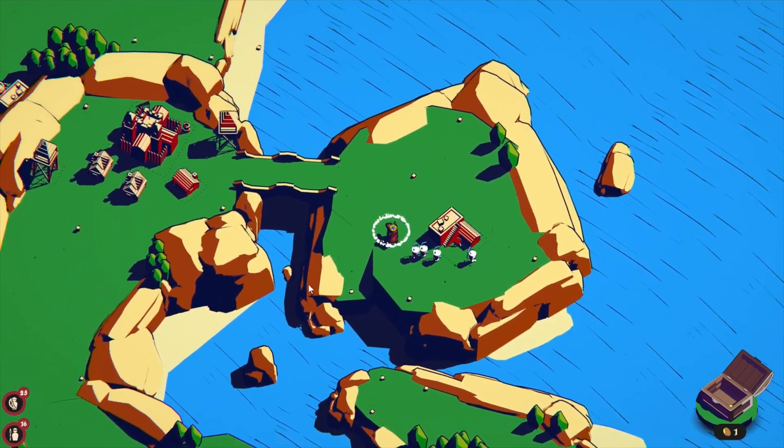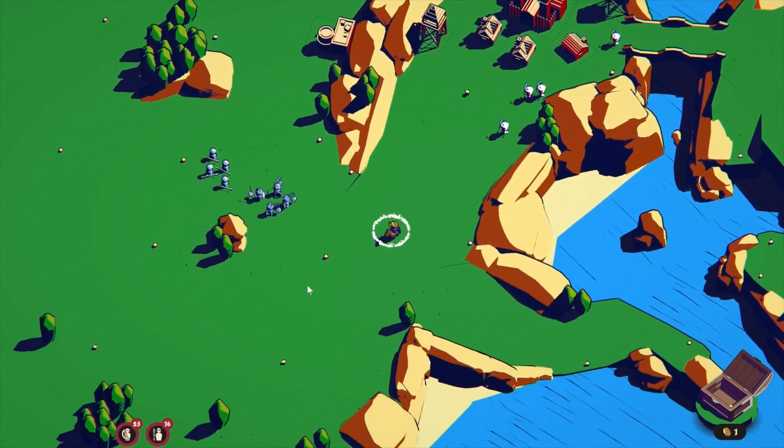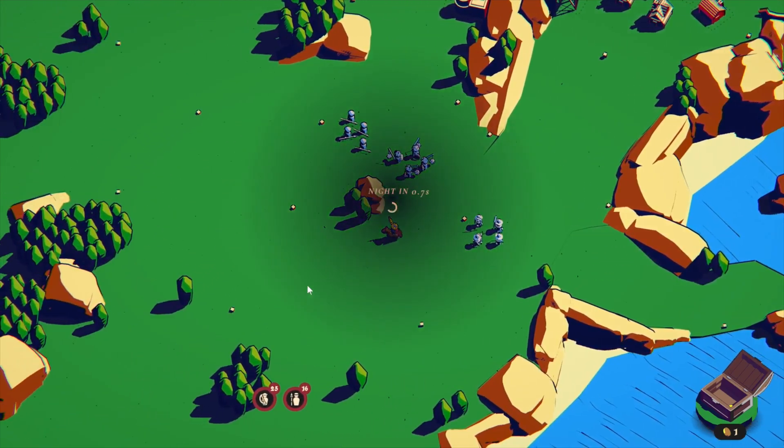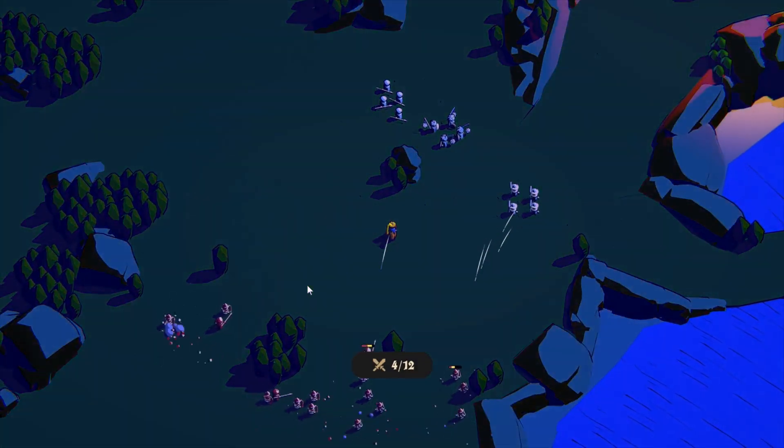In addition, units, when you're commanding them during the day, will instantly teleport to where you place them, so you no longer need to wait for slow units to move all the way over. That's only during the day, not during the night — if it was during the night, that would be way too powerful. But it is nice to quickly move units around during the day so you can get the next wave started.